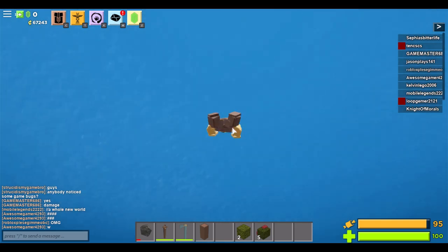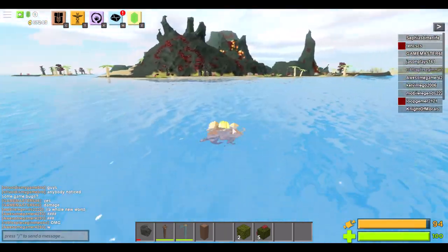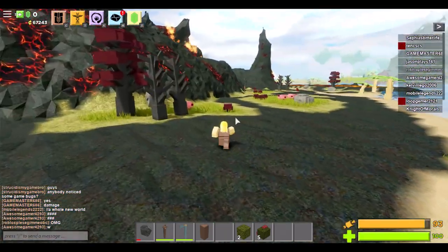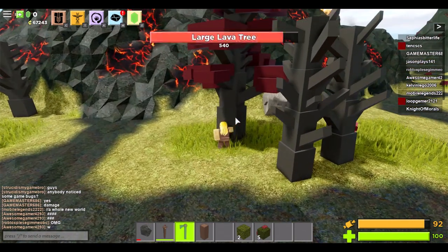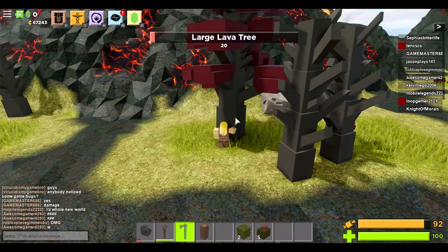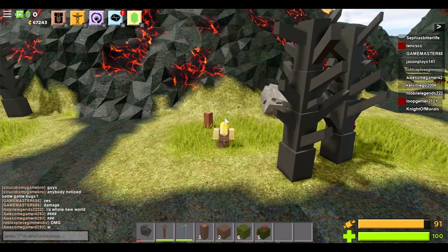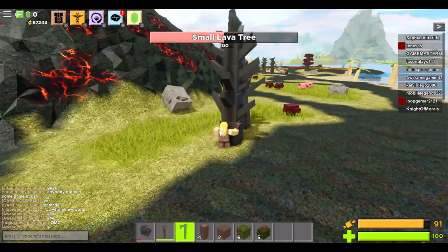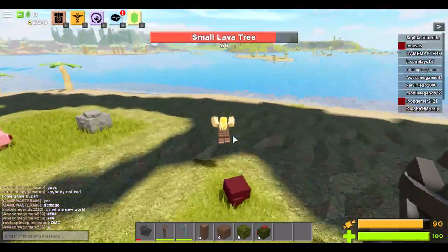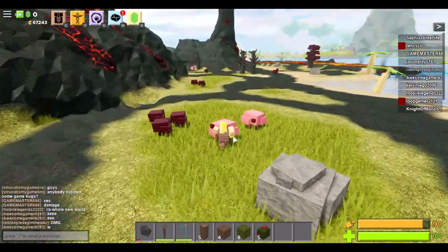Let's see what we can find on that volcano island. There it is. Smash some things, break some structures down — large lava trees and all that. Your equipment now also has a break rate, so you need to repair it, and for that you'll need to craft yourself an anvil. Let's try that out later.